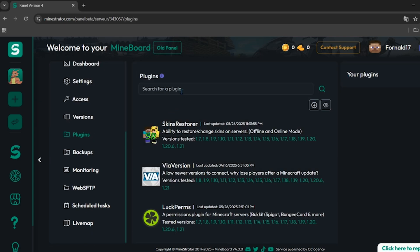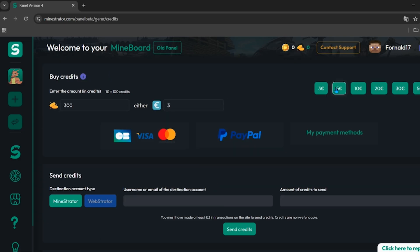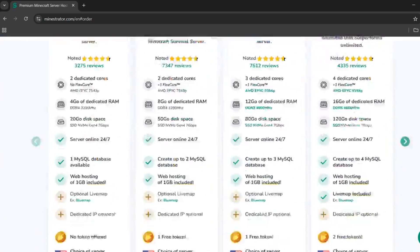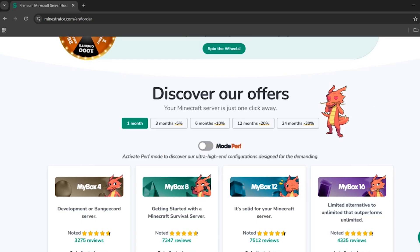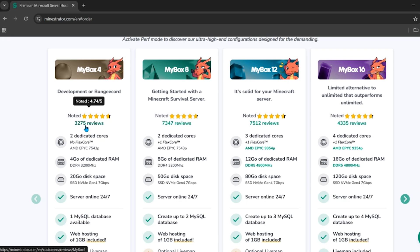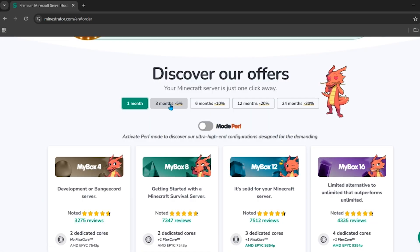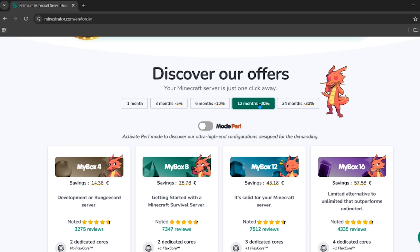To upgrade your server, click the 'Coins' button and buy coins at very affordable prices with valid payment methods. On the main page, scroll down to see all the affordable paid plans — for example, a Minecraft server starting at six euros. This is a very trusted hosting with a large number of reviews, and you can choose from 3-month, 6-month, 12-month, or even 24-month plans.